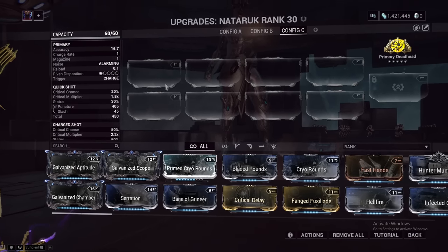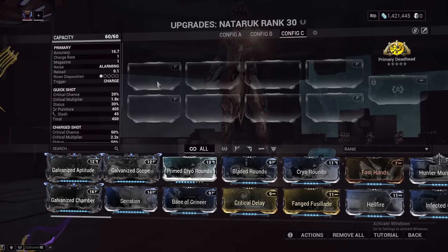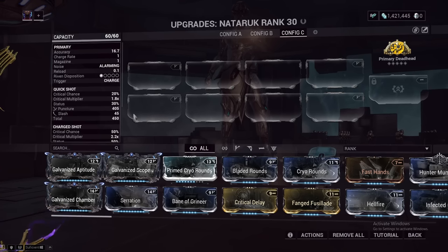The Naderuk has a default base of four V polarities, which means that you do not need to use pretty much any forma on this weapon to have it be good. The second you get it, you can throw all your mods on and it'll perform exceptionally well. So what mods do we want to use?